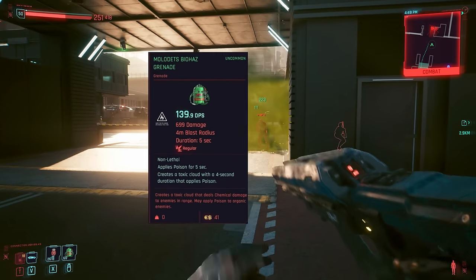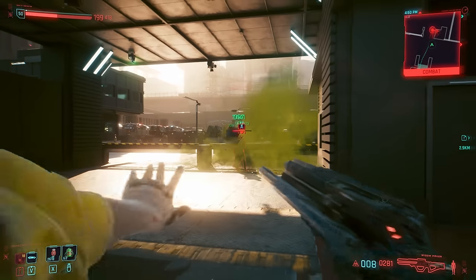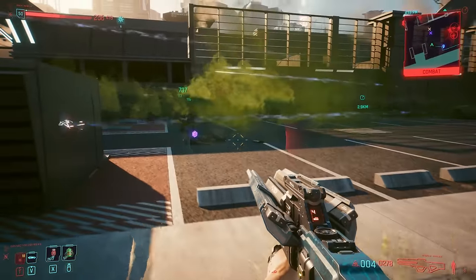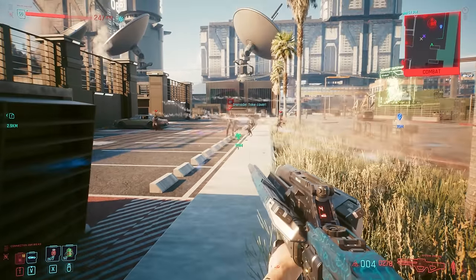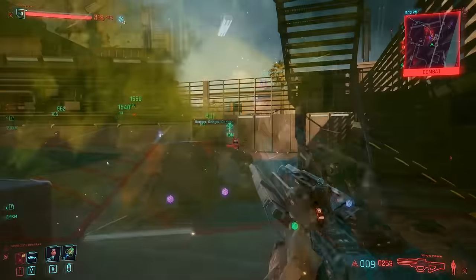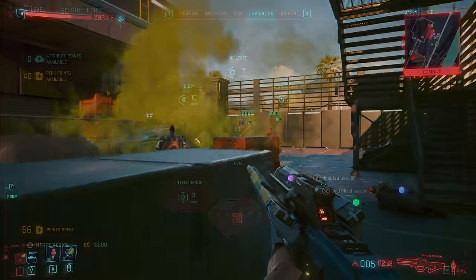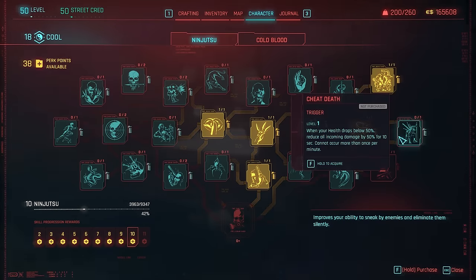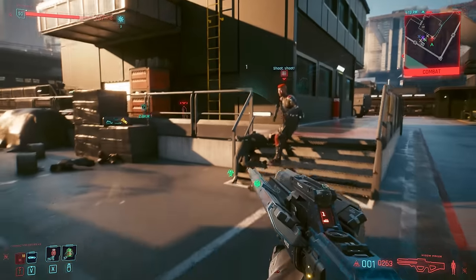The Molotov's Biohaz grenade is similar to incendiaries, but rather than sending out a fireball which burns all enemies within it at that moment, it creates a lingering poison cloud which lasts for 5 whole seconds — any new enemies who enter within that time can still get damage applied. There's regular and homing but no sticky version, with regular being the faster option and homing working more accurately for throw-and-forget. It can also be an easier target to shoot whilst it hovers. This one can be a good addition to builds utilising ninjitsu, though anyone using ninjitsu and not optical camo is a rare breed.